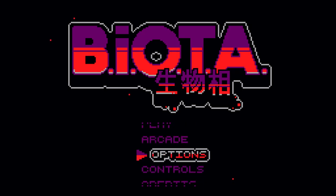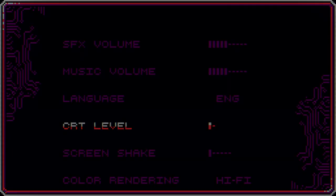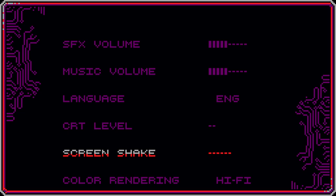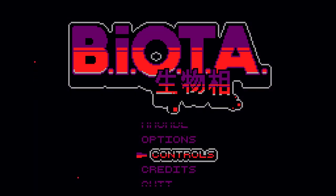There's a bare options menu here. You can change the CRT level, which is interesting - we'll turn that off just for clarity's sake. You can also turn up or down screen shake, turn it off completely, as well as change the color rendering. I changed it to Hi-Fi; I don't quite know what that means, but we'll find out.